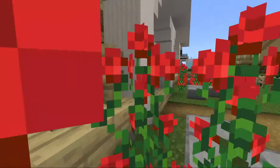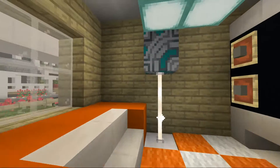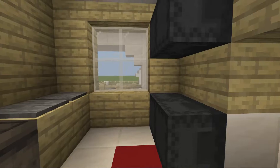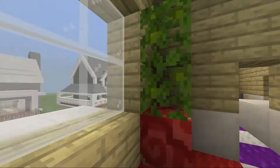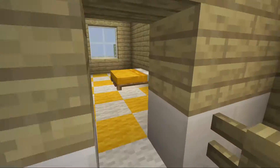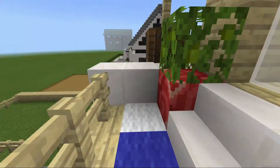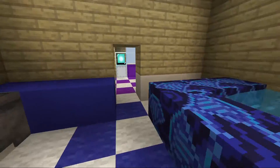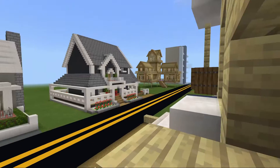We got another house right here. Right here is your living room, TV, kitchen, and a dining room. Now let's go upstairs — I'm going to go through this bedroom first, then this bedroom, and we have a balcony. We also have another bedroom right here which goes to the front balcony where you can see other houses.